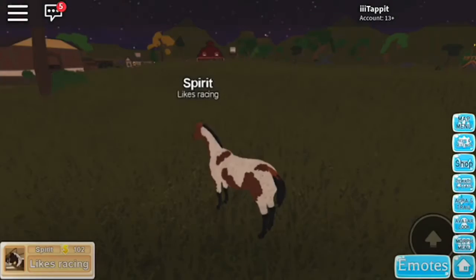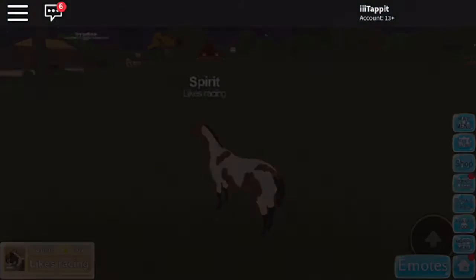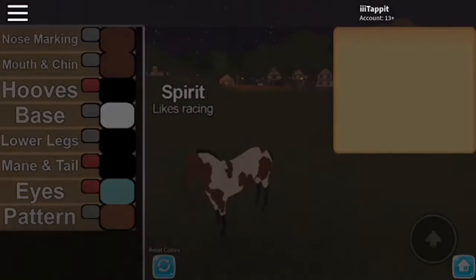You can see the help section and I am in the credits. The reason why I'm on there is because I did a lot of supporting for Farm World the game. If you want to customize your animal, you can click your avatar look and then customize your animal.